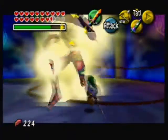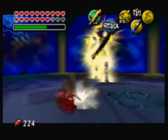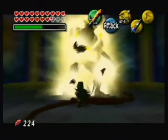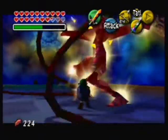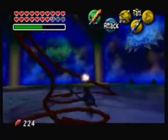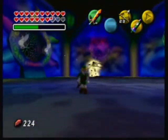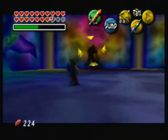Majora's Wrath — Light Arrow. You can actually infinite Majora's Wrath if you hit it at just the right time with the Great Fairy Sword, just like this. But that's no fun, so I'm not going to do it. Unlike all the other boss battles in this game, I'm actually going to show you what attacks Majora's Wrath can do.